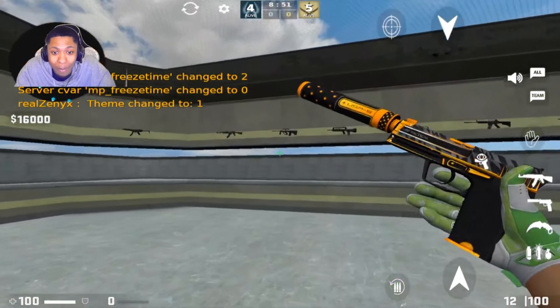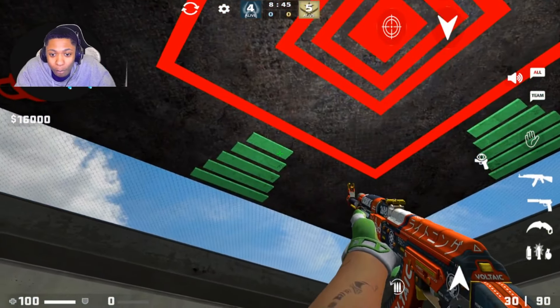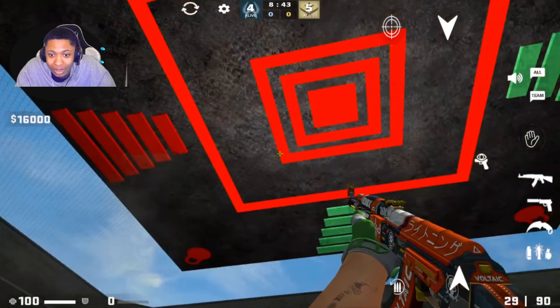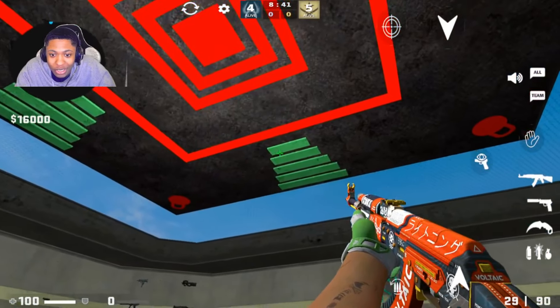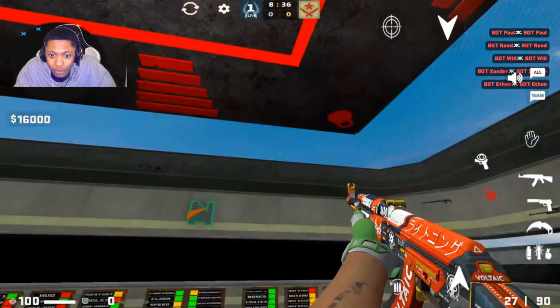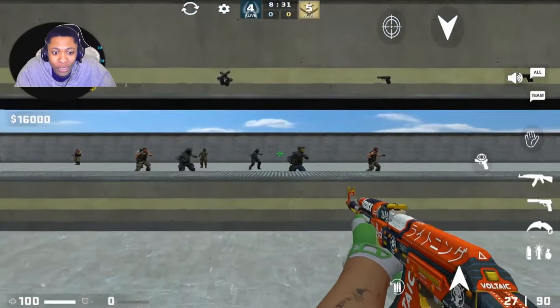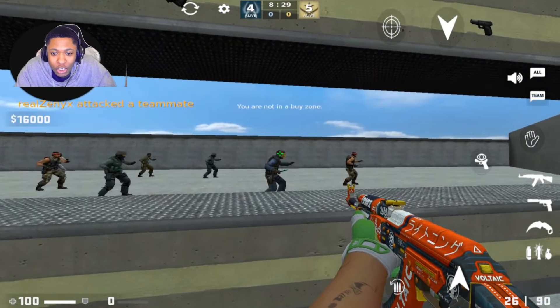Basically if you want, you can go into a workshop map and practice your aim. Like a regular aim-training map — you can choose which walls you want and don't want. Look at this — it even has bot spawns so you can literally practice your aim. That's mental.